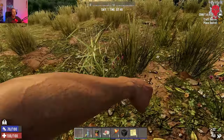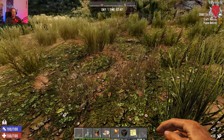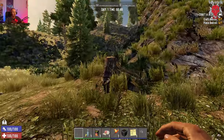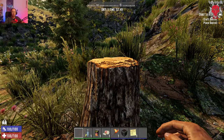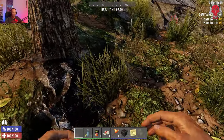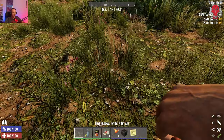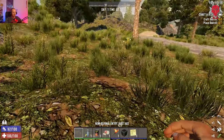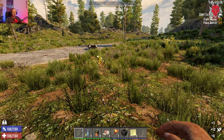You'll also see small stones — collect them whenever you see them. Tree stumps, when you get an axe, give you a chance of harvesting honey, and honey can cure infection. Just keep going gathering — that should be sufficient for now.